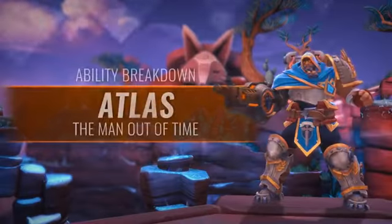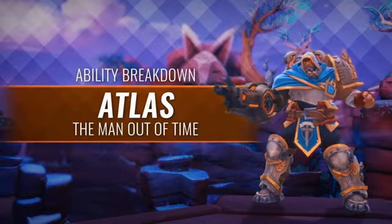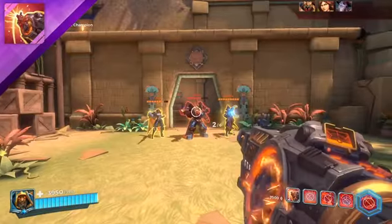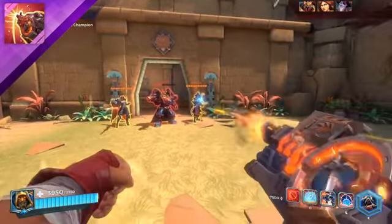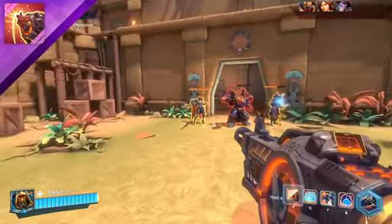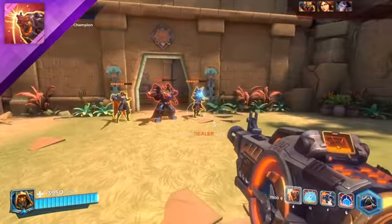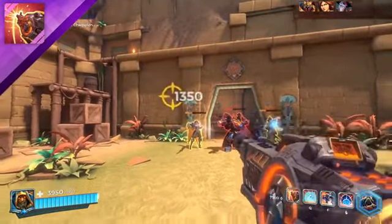Welcome to the champion ability breakdown for Atlas, the Man Out of Time. Atlas's primary fire is called Chrono Cannon. His primary weapon is his bionic arm — a weapon from the distant future. The Chrono Cannon changes its functionality as it charges, making it excellent at all ranges. Quickly firing the Chrono Cannon unleashes a widespread shotgun blast.